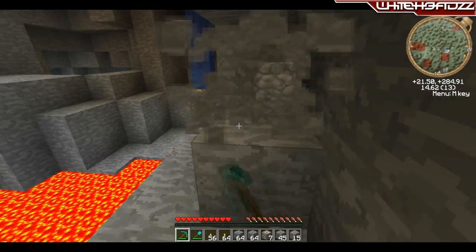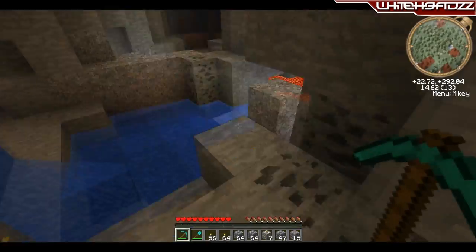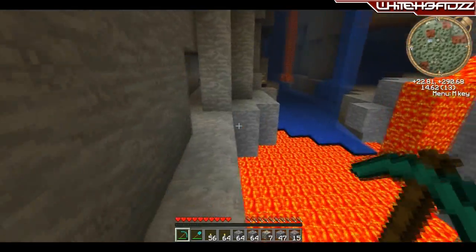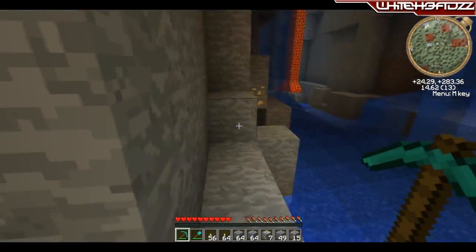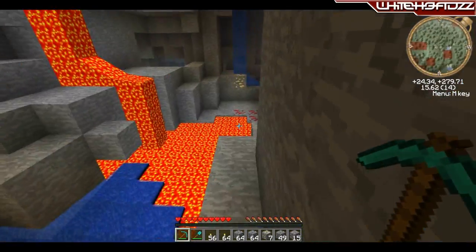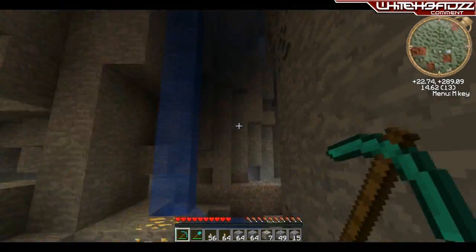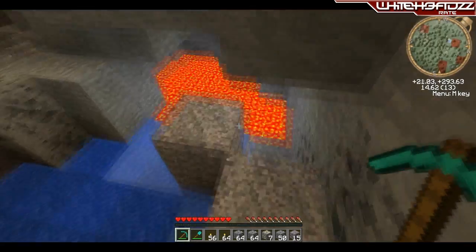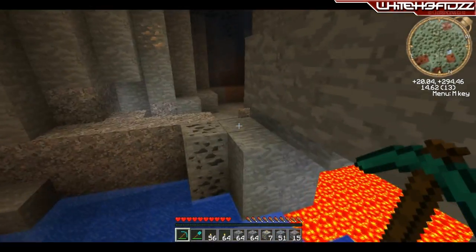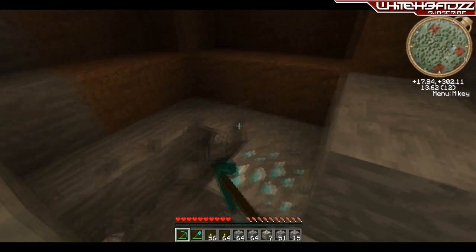Oh — we found a cave! If you find a cave, don't worry, it's not a disaster — it's actually pretty good. If you go around exploring the entire cave, I assure you — look, we've already found diamonds! There we go, we found a diamond in the cave already.